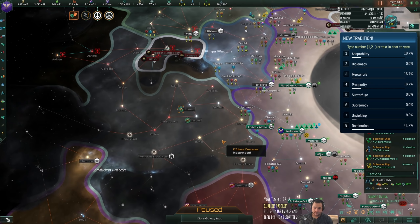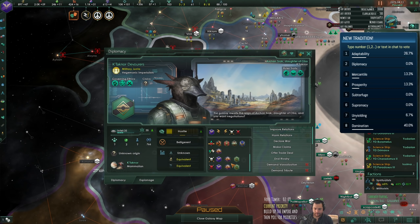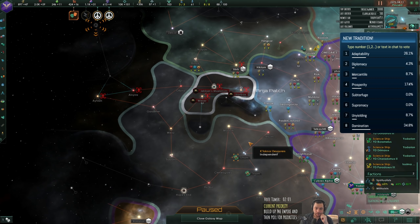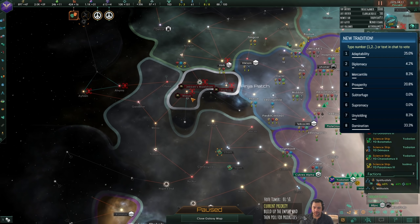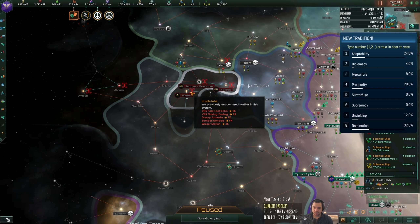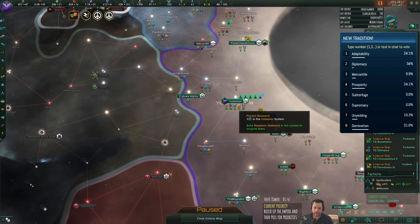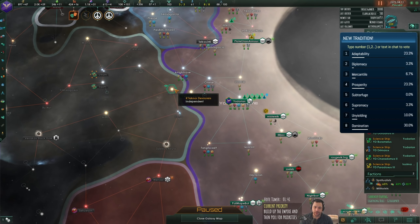I think it makes the most sense to go after the devourers. The reason is there's a Leviathan here and there's some empty unclaimed space behind only one Marauder world - which is not the Marauder home world - so it's going to be pretty easy to get to once I have a slightly bigger fleet. They are four hops away from me starting to grab their territory.